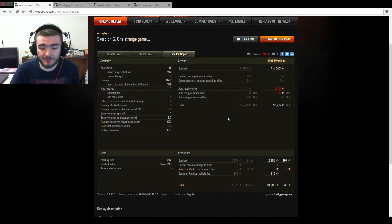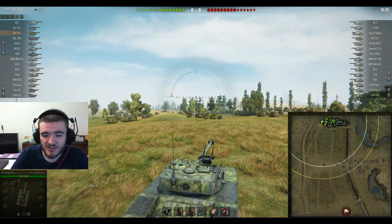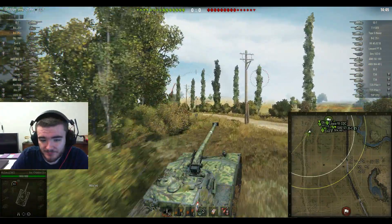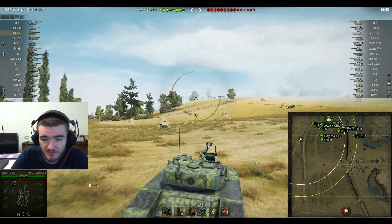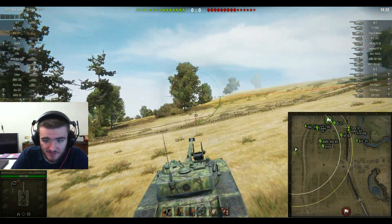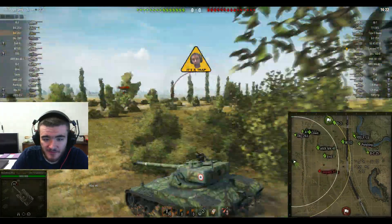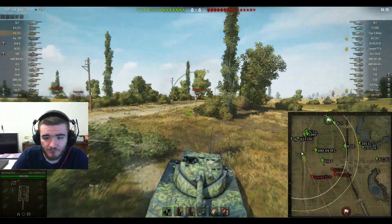Alright then — Sexy is now driving the Batchat 25T, French tier 10 medium tank, the original one of course. There's now the AMX-30B as well. Tier 10 battle on Prokhorovka. He started from the correct side in order to go to the invisible spotting bush, and that is absolutely what he's trying to do. This thing is basically as fast as a light tank and has a very good power-to-weight ratio, so it can get to top speed and stay there quite easily.